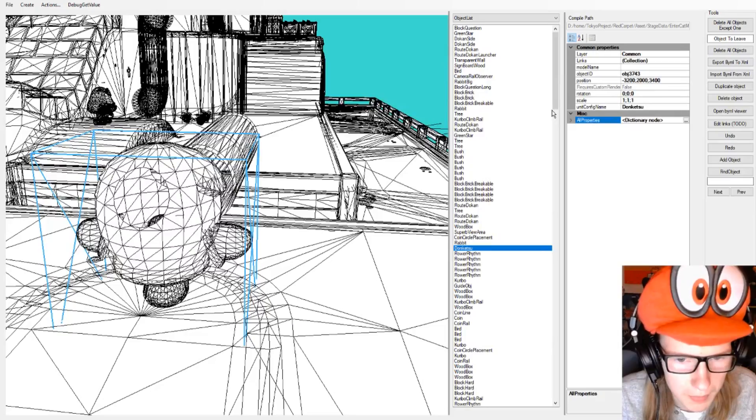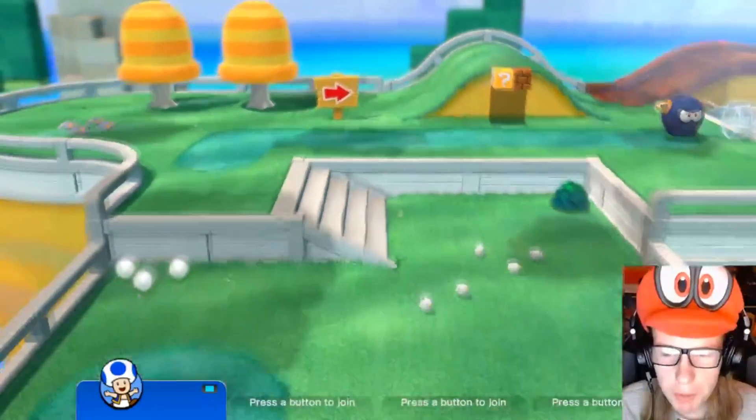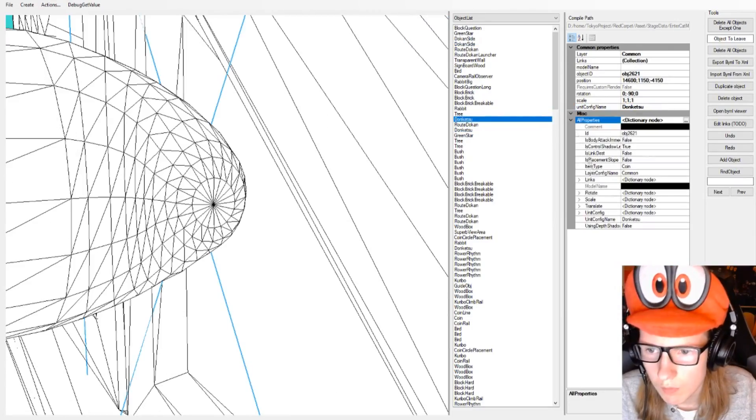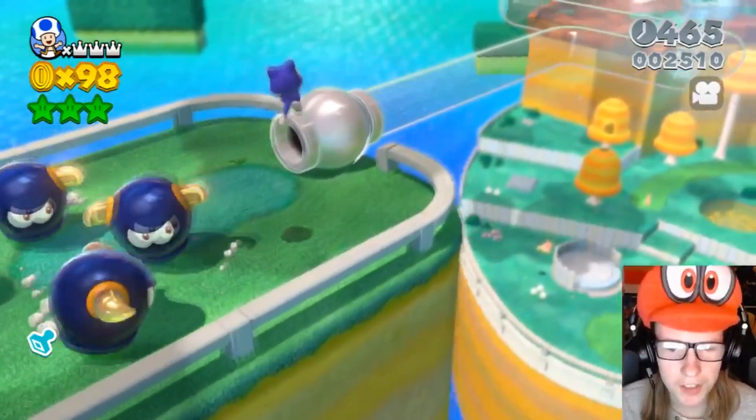Let's take the first Goomba and replace it with Donketsu. Oh my god, that is terrifying. I guess that's what bullies look like now. Guys, we got a bully! We got a functional level! Look at how many there are. This is a wonderful sight.